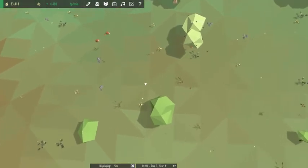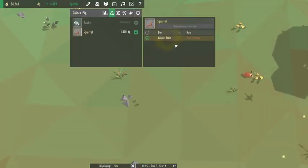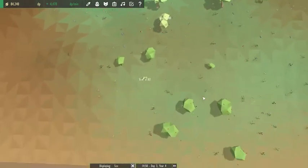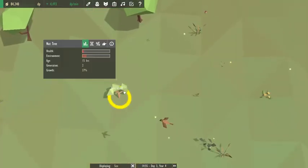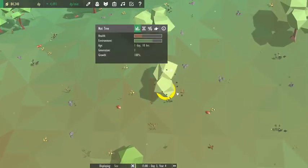So we dropped a chicken in here, created a sparrow through that, then took the chicken out because we don't want it there, and we dropped a sparrow over here.